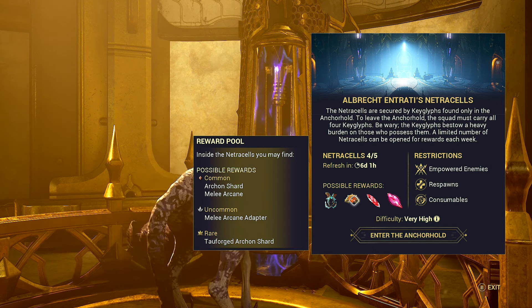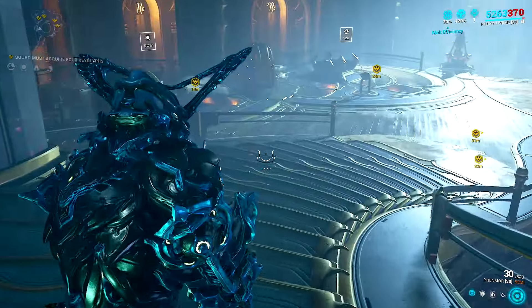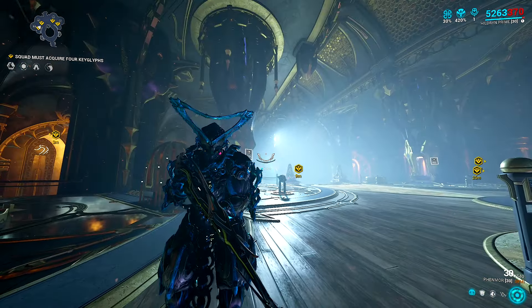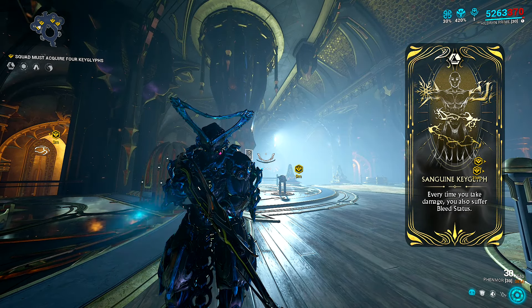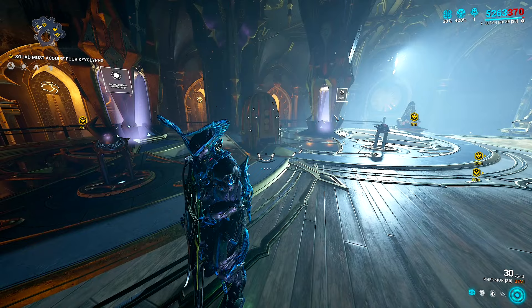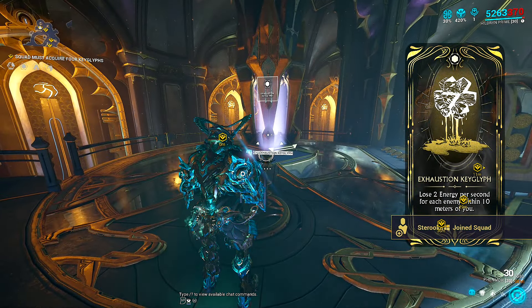We've got Roar on here so we've got some extra damage increases. With the mission selected, we can head into the setup chamber where we'll see these four glyphs. We need to carry all four glyphs through the mission — it can all be on one player, but generally you probably want to take the ones that are going to be the most manageable for you. All of these are probably going to be pretty bad for Hildryn, so this may have been a bad choice to pick up.